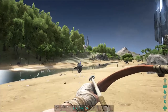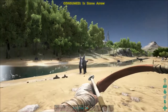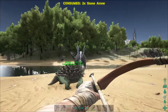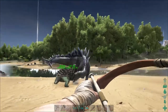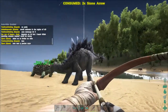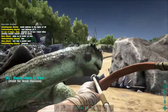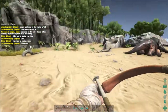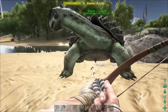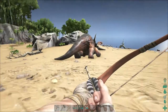Now the stego. This stego has a really strong tail and can do a lot of damage, so be careful of it.